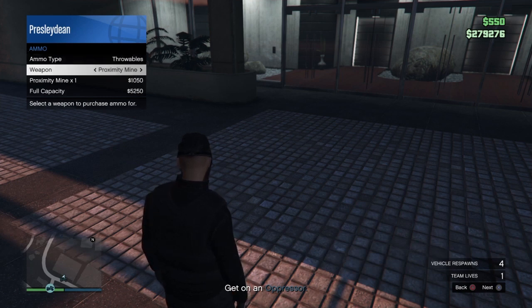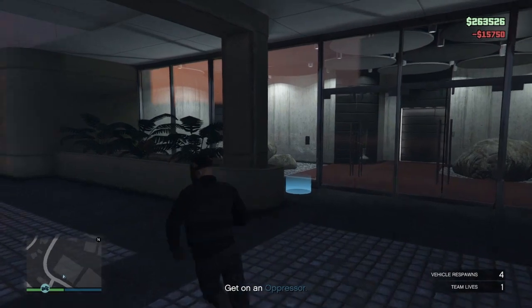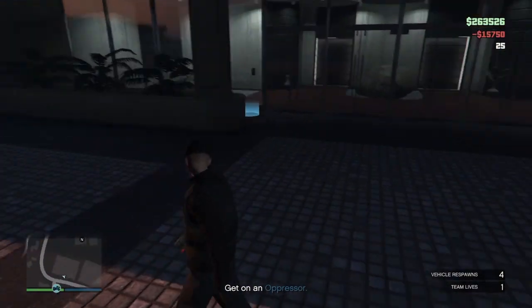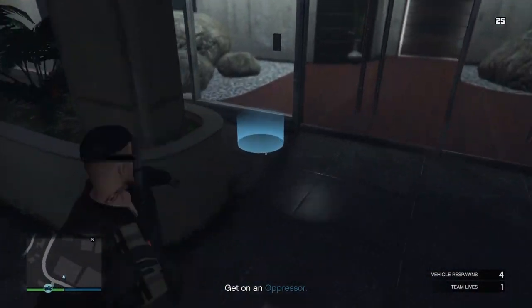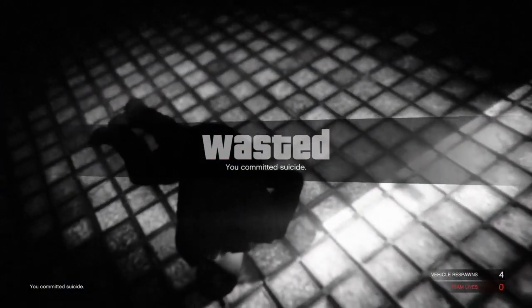So I'm just going to be using the sticky bomb here. What you want to do is throw it in a circle — I kind of messed this one up — but you're going to want to throw it in a circle and just kill yourself.